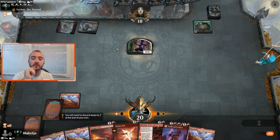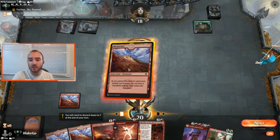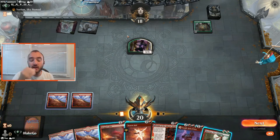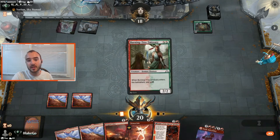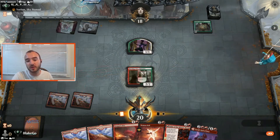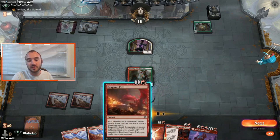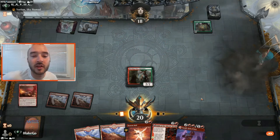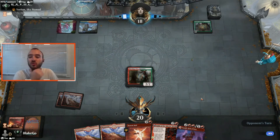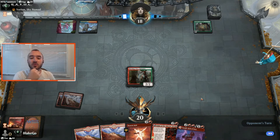This is probably a Transmogrify deck, and Transmogrify costs 4, so we need to be prepared. I think the play is to get rid of this token now to take away the Transmogrify target, and then use that extra damage to Dragon's Fire here. If they Transmogrify next turn into an Agent we just lose — that's way too early — so we need to keep those off the board.